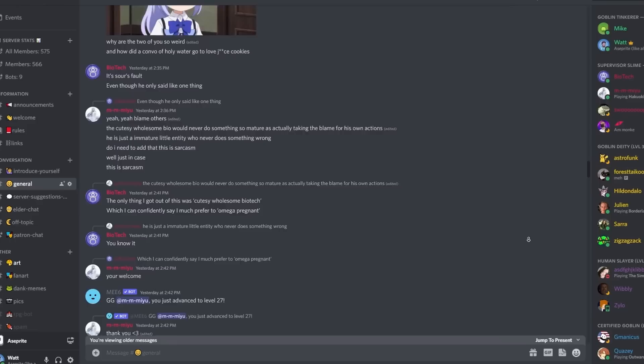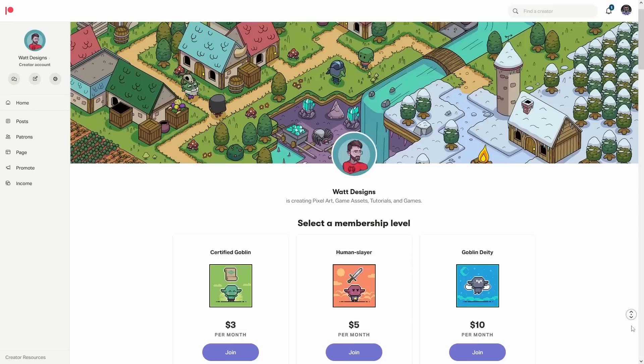Speaking of which, if you're interested in playtesting at some point, feel free to hop in the Discord. I'll also be offering playtesting first to patrons, so make sure you check out the tiers on the Patreon. You also get cool stuff like access to my files so you can print art, tilesets that I make, and more. I'll leave the link below.